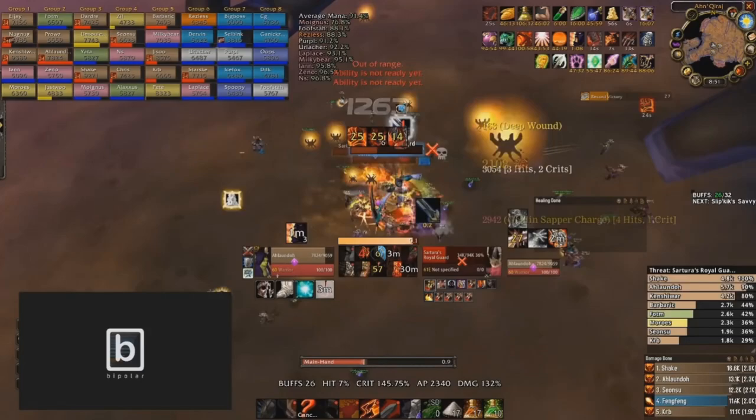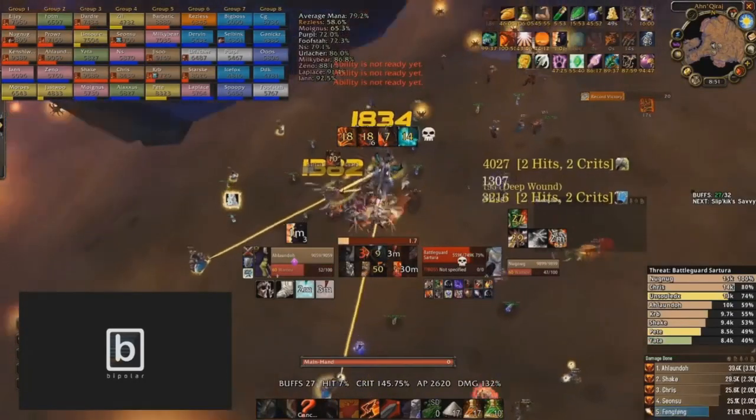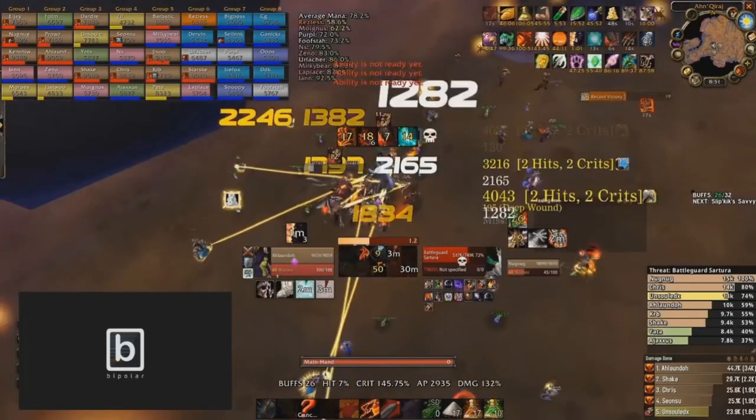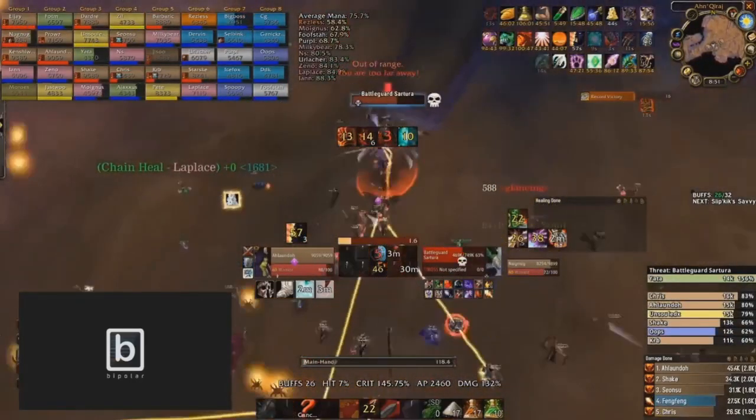If your guild can keep all the targets together, this is open season to just be the best warrior you can possibly be. Note the setup: double on-use trinkets, or at least one big on-use trinket and something like Devilsaur Fang or Hand of Justice. Get your Sapper button ready, get your Lifegiving Gem button ready if your health starts dropping rapidly. But every single attack should be a Cleave — essentially replace Heroic Strike with Cleave until it's just Satura left.